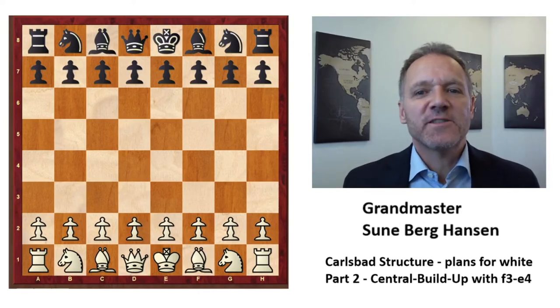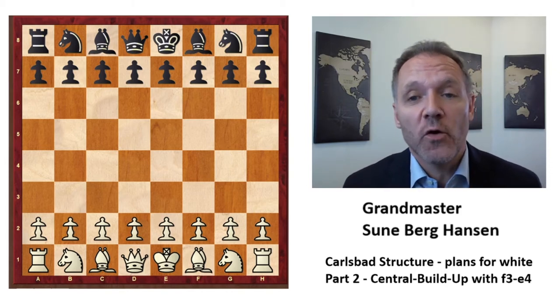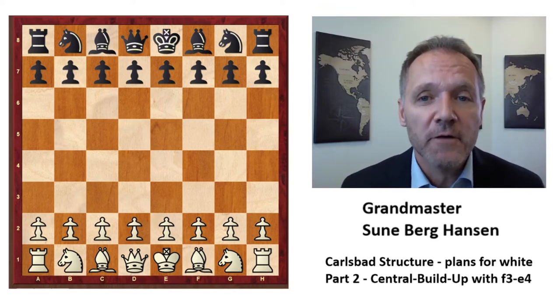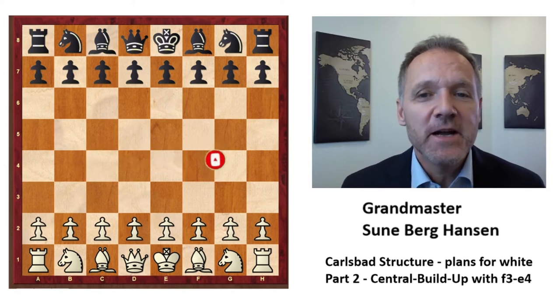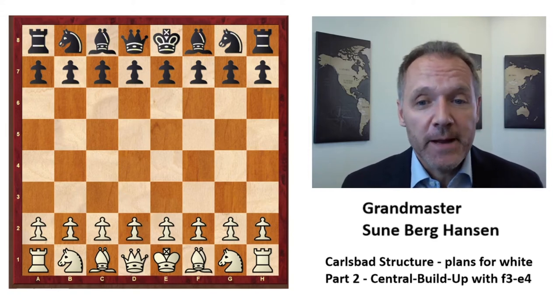The Carlsbad structure — plans for white, Part 2: the central build-up with f3 and e4, a very strong plan. This is GM Talks with another episode on the Carlsbad structure, which we know from the Queen's Gambit, the Semi-Slav, the Grünfeld, and the Karakan exchange. It is an important structure and it will make you a much stronger player if you know the plans.